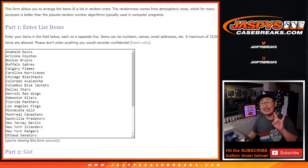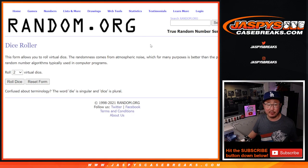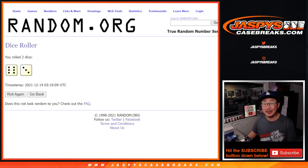Big thanks to everybody here for making it happen. All 31 teams are in. That's the first dice roll. Second dice roll will be the spot giveaway for the mixer. But for the first dice roll, it's going to be a 6 and a 3 — 9 times.